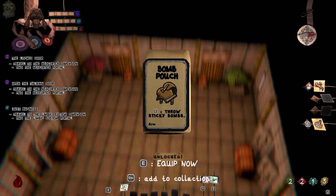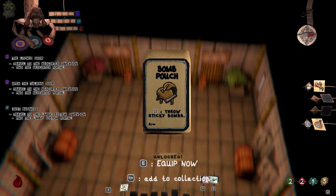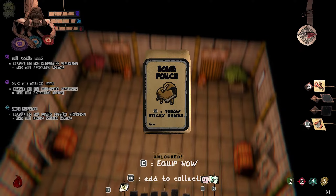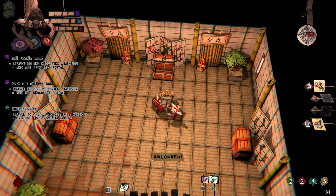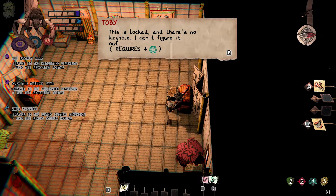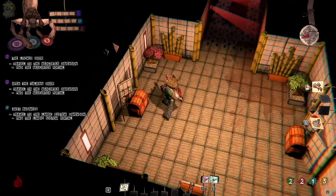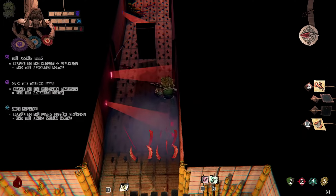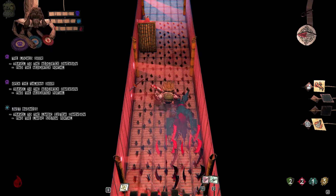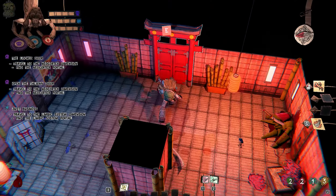Bomb outs — throw sticky bombs! Oh damn, added to the collection. Equip now — I think I'm gonna throw it in the collection for now. Locked and there is no keyhole — I can figure it out. We need a lot of brain for this thing. Unfortunately, I can only open one of the chests. So these guys can actually produce explosive effects — okay, that's cool I guess. Now let's find the way back — yeah, it's this way. Back to the neocortex.